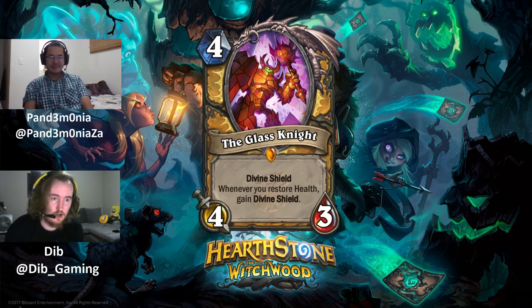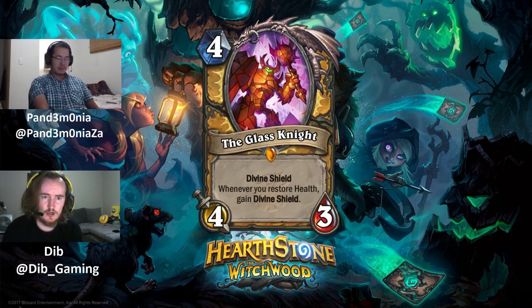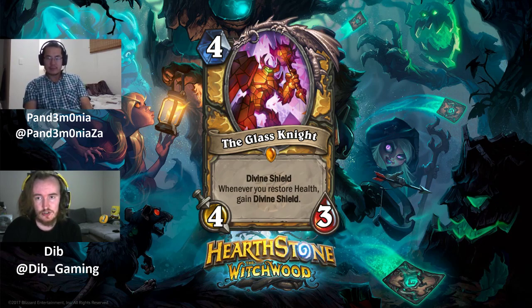Hello everyone and welcome to our next card review in our Witchwood card review series. We're going to be doing Paladin now, rating cards on a 1 to 5 scale where 1 is trash like Magma Rager, 2 is tech cards like Black Knight, 3 is playable or niche archetype cards like Deadly Shot, 4 are deck-defining staples like Wandering Monster or Gadgetzan Auctioneer, and 5 are meta-defining cards like Call to Arms or Voidlord.